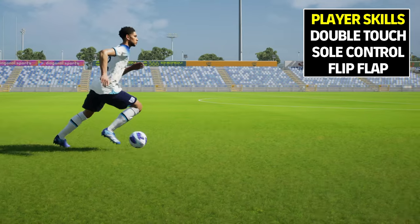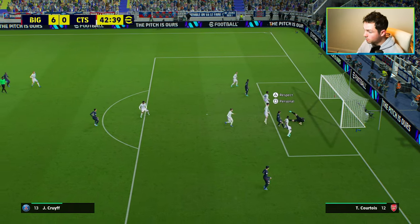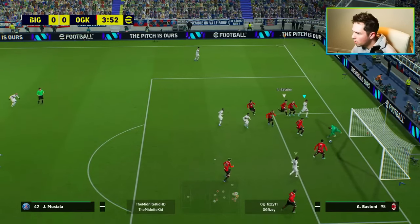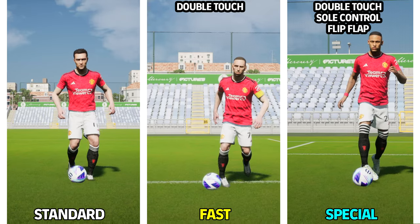These are the player skills you need: double touch, but also soul control and flip flap. This lets you do some unique ones. You can literally rinse people with this — the ball roll, the double touch — it's the same inputs, it just depends on what animation triggers based on the player skills your player has, and it just rips opponents apart.